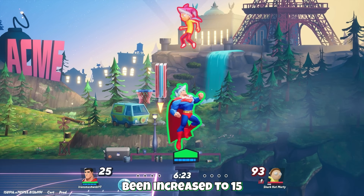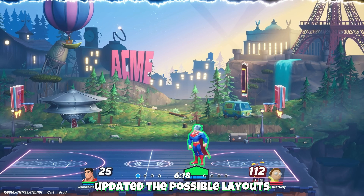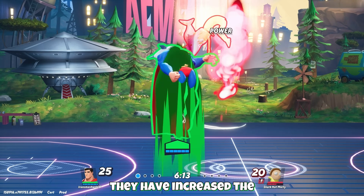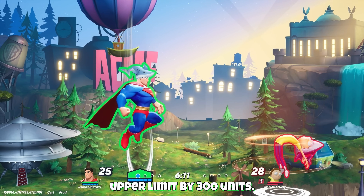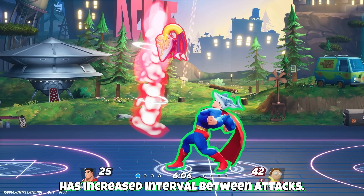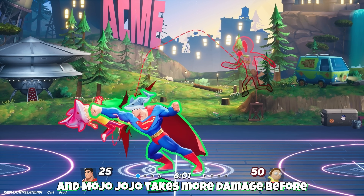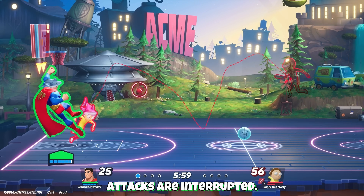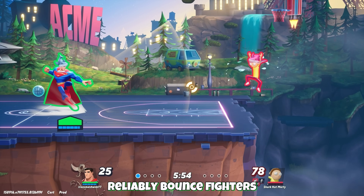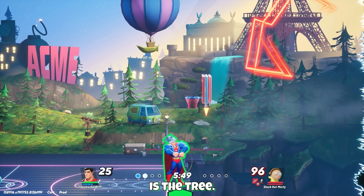The reverse scroll button cooldown has been increased to 15 seconds from one second, and they have also updated the possible layouts. For the Game of Thrones throne room 2v2 variant, they have increased the upper limit by 300 units. For the Townsville stage, Mojo Jojo has an increased interval between attacks, bombs and lasers have had their knockback reduced, and Mojo Jojo takes more damage before attacks are interrupted. Lastly for the Tree Fort, bounce pads should more reliably bounce fighters and prevent them from fully landing on the platform.